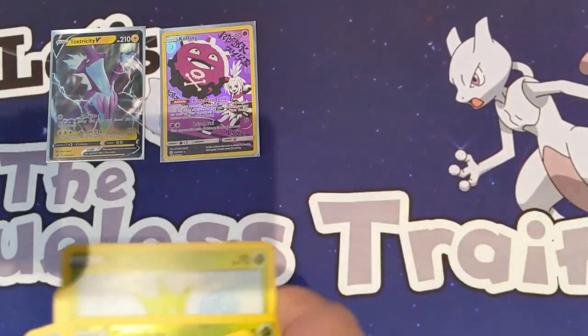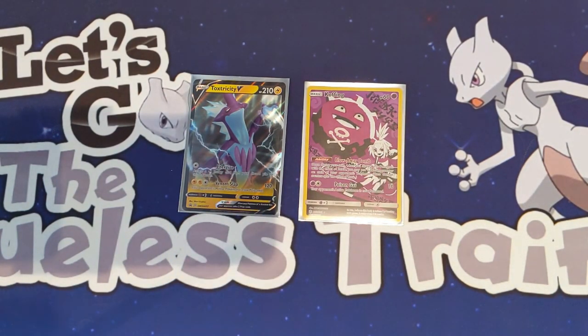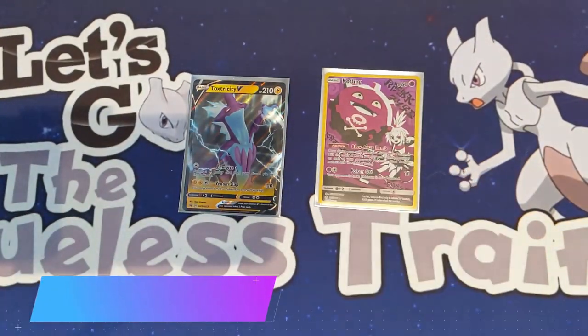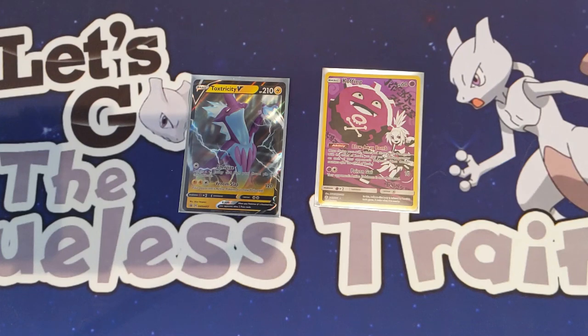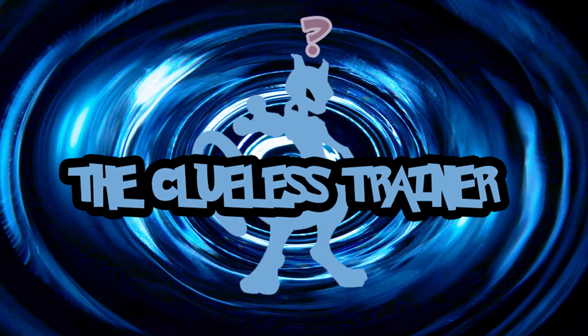So that wasn't the greatest pack opening in the world, I will admit that. Obviously it's not the best one on my channel. To recap, we obviously got the promo card Toxtricity V, and out of Cosmic Eclipse we got a Character Card Coffin. I hope you all enjoyed that video. I do apologise — I said I was going to make monthly videos and that didn't happen last month. Regular monthly content will be coming out on this channel, I do promise. Do all the usual YouTube stuff — like, share, subscribe. Without further ado, I'll see you next time. Bye.